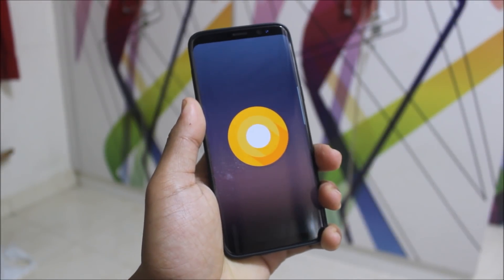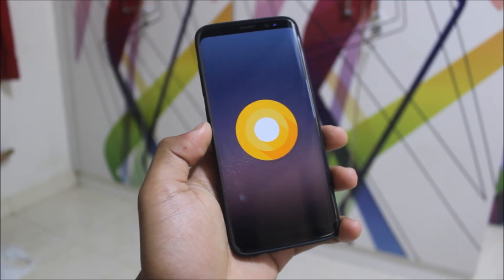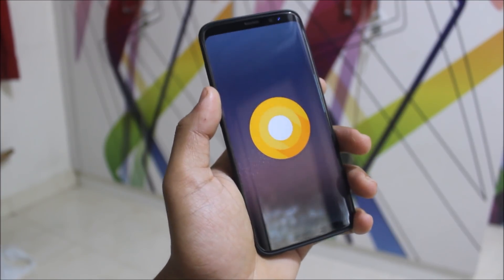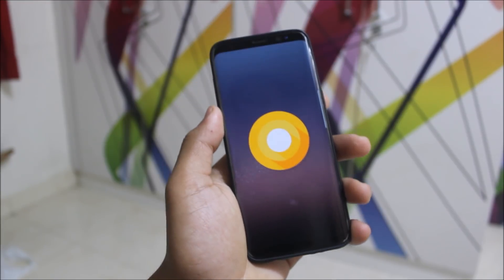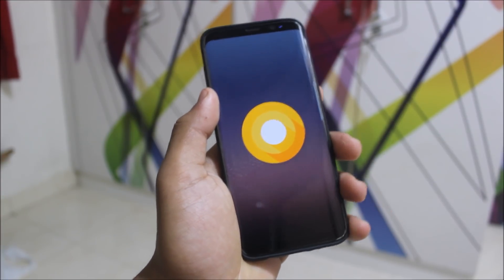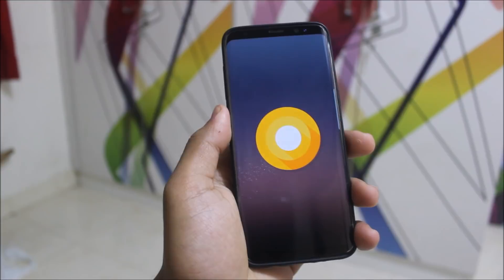Hey guys, today we're going to take a look at the Android 8.0 Oreo Beta 6 update for the Galaxy S8 and S8 Plus, and let's see what changes they have made. In Beta 2, Beta 3, and Beta 4, no updates were made to the UI — they were just fixing previous bugs since it's a beta and they are testing new things, but no new UI changes or extra software features through the camera or other departments were added.